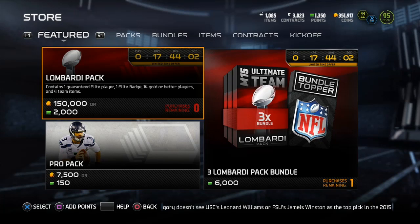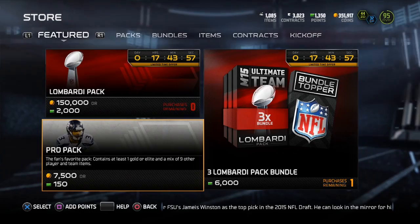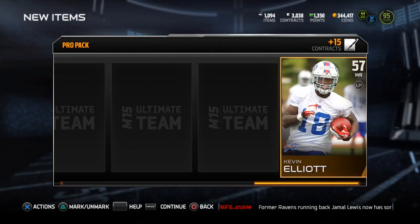Every card required for the two positional sets — the left guards and the free safeties — are all in packs for this week only. Once a new positional hero comes out, the new players required for that set will go into packs. So if you want left guards or free safeties from packs, you want to get them done this week.